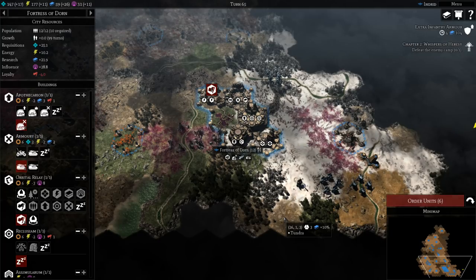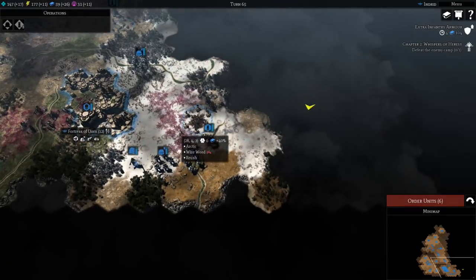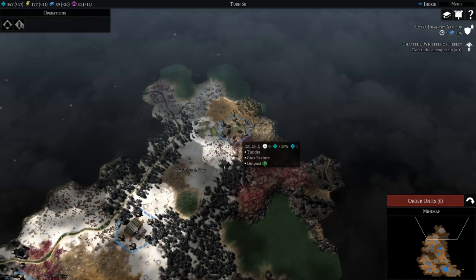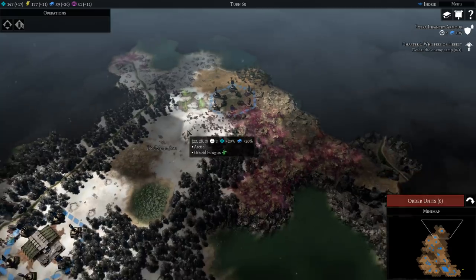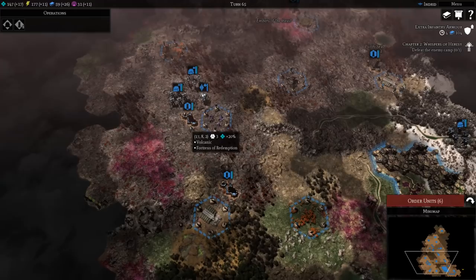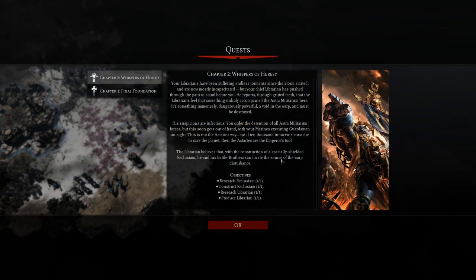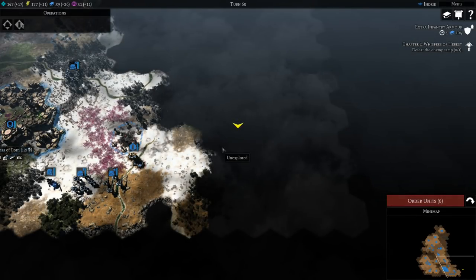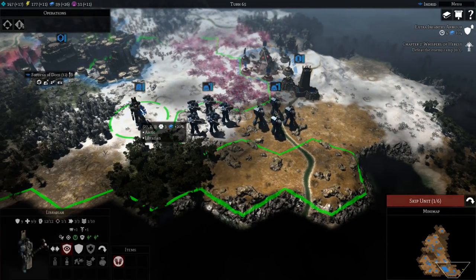Hey people, here we are with a later game in progress. I started in the south-east corner, went north, smashed up some Necrons — they were over here, I wiped them out, you can see the remains of their tomb. Now I'm heading back south because Orks are on the western front. We also have a quest that randomly popped up — well, not randomly — to defeat an enemy camp of some Astra Militarum guys. I didn't realize it just spawns them right next to your base. We're going to check them out. We've got a Librarian.